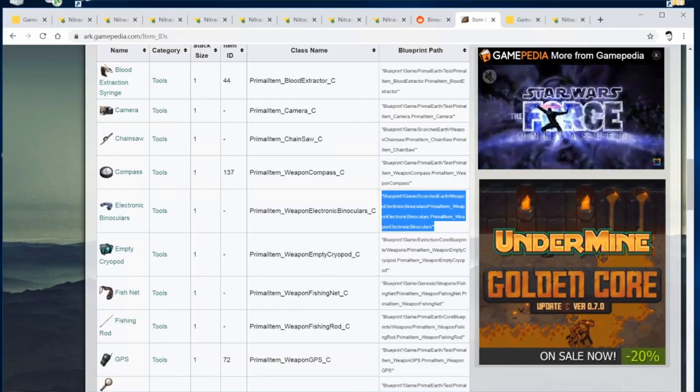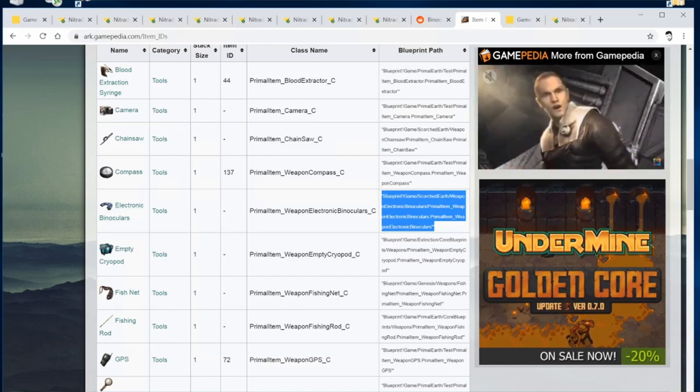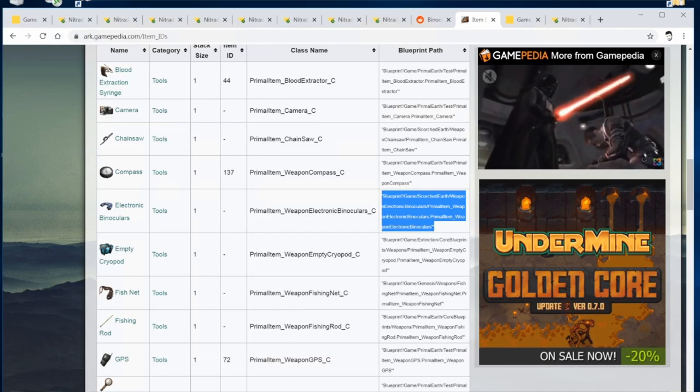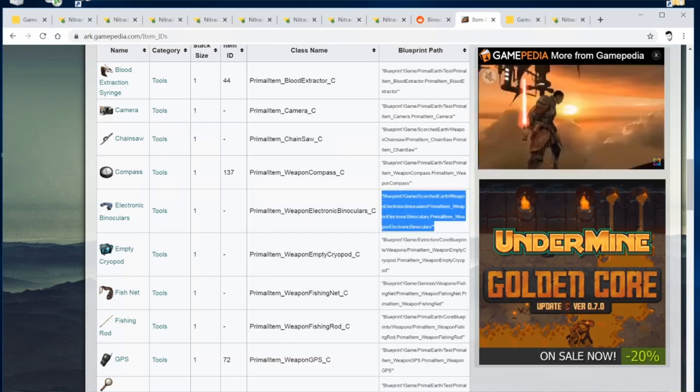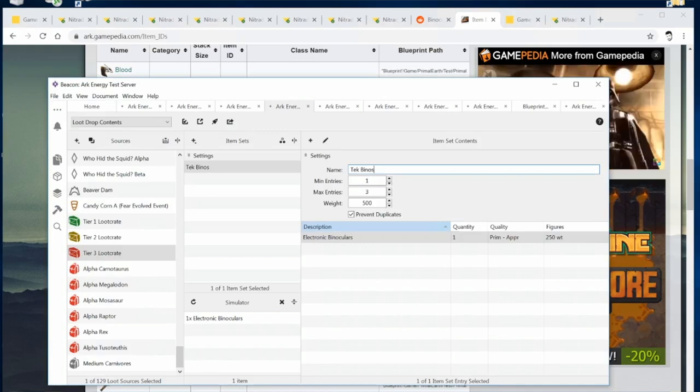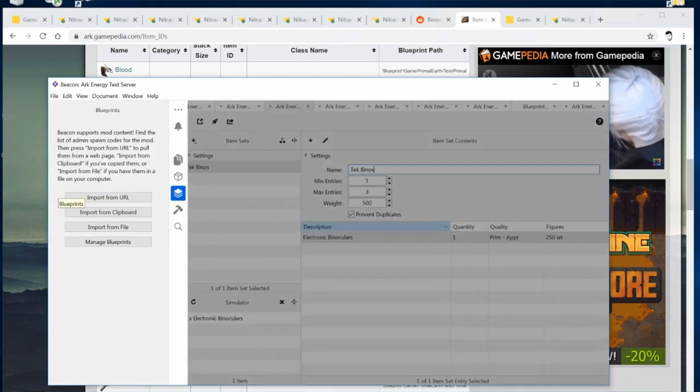There is another way to do this using Beacon, which I love to use. What you need to do is grab the blueprint path from the wiki — you can see me highlighting it there — then go and open your Beacon file. This assumes you know how to add items via loot drop content. You can see here that I've set up my own already to definitely drop one every single time. To add it, click on that button there.